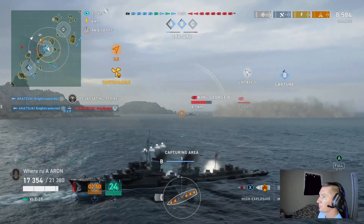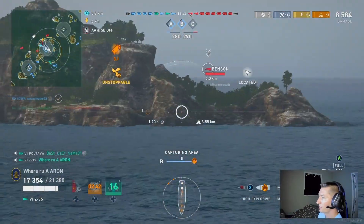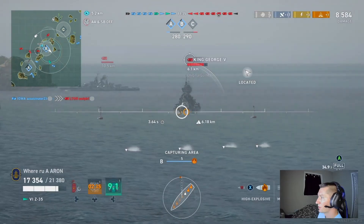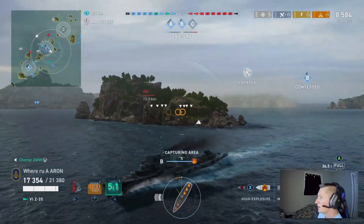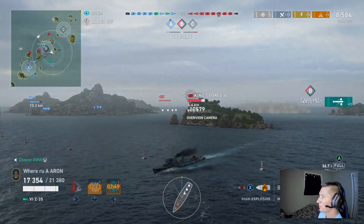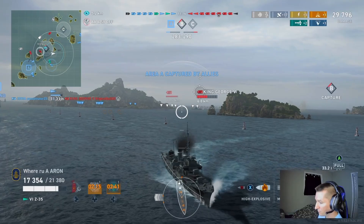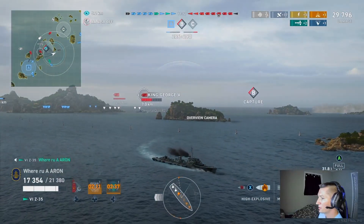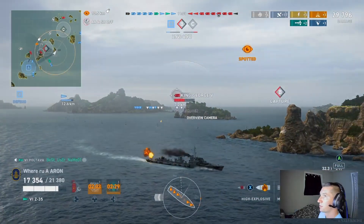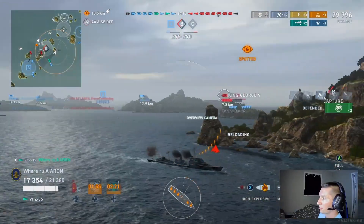Here we have retreated, which is something a lot of destroyer players could work on — survivability. They think they have to get the cap, but this is a perfect example where I have to concede this cap. Why? There is a Benson, a Duke of York, and that Udachi. I see it way too often: destroyer players end up conceding their ship just to get the capture point, then they die, and it's captured by the other side 30 seconds later. That is not the advantage you want.